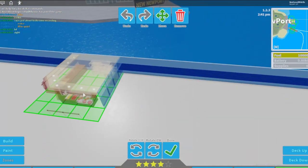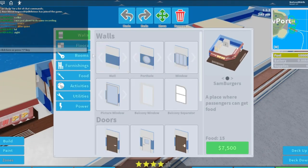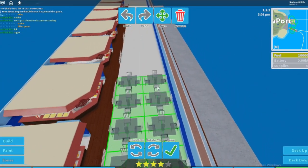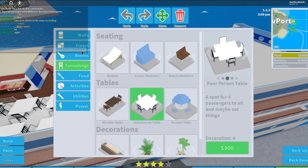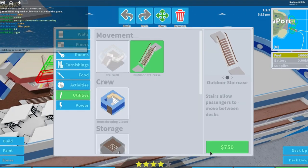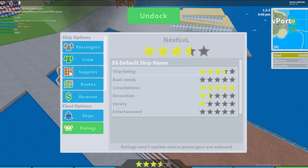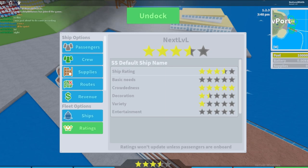I'm just doing this to show you — I'm not actually going to make my ship look like this. It's really ugly but it's just a demonstration. You also want to add some stairs so passengers can actually get upstairs. Once they get moving, we should start seeing some improvements, though we won't see full change until supplies are factored in as well.